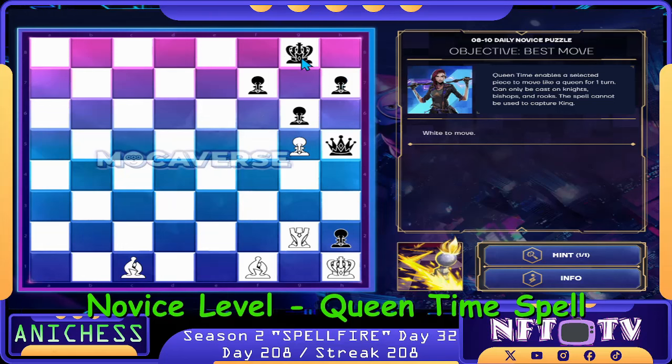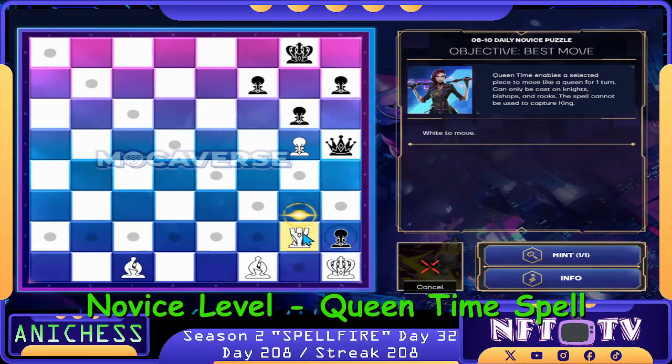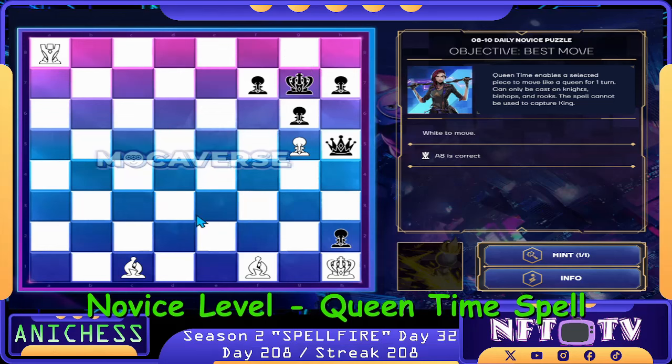There's no castling scheme, guys. We can check there. Using the Queen Time spell — king will go here. And then we check there, guys. Queen Time spell applied to our rook in G2. We move to A8 check. King will go here. That's correct. And then bishop from C1 to B2 checkmate.